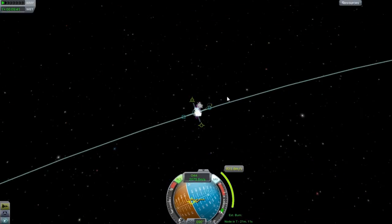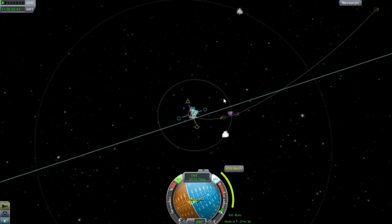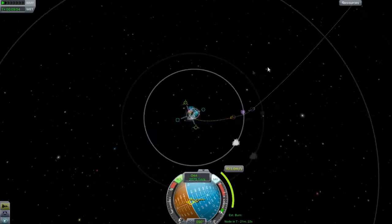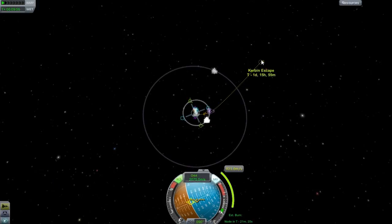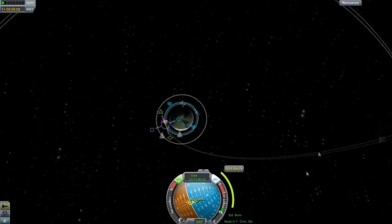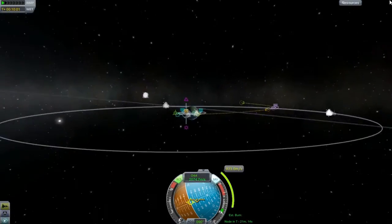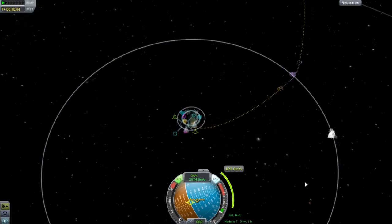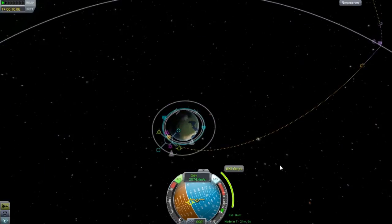I don't know what happened before, but I tried to do the exact same thing and it wasn't liking that idea. Maybe if I get closer to the moon it will increase the effect. Once I set it up I'll do a really big burn too, because I do have a lot of fuel that I don't really need.